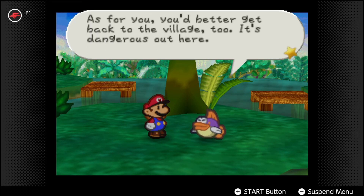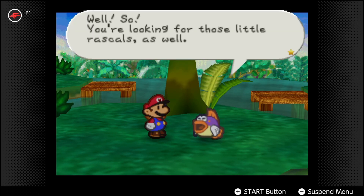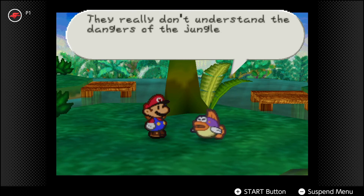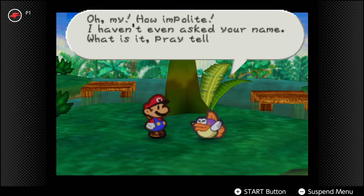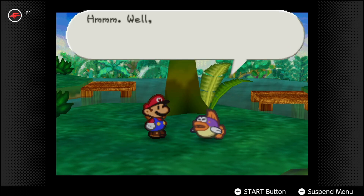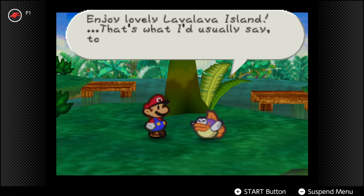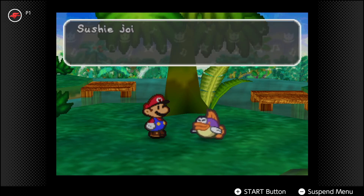As for you, you'd better get back to the village too - it's dangerous out here. Why on earth did you come into the jungle anyway? Well, you're looking for the little rascals as well? Then I don't see why we don't just look for them together. They really don't understand the dangers of the jungle, so we have to go find them soon. How impolite of me - I haven't even asked you your name. What is it? It's Mario! I've never heard of you before. He's the most famous plumber in the world. You must be from far, far away or something. Could you help me find these boys? Sushi joins your party.